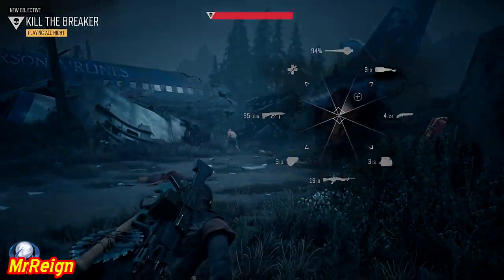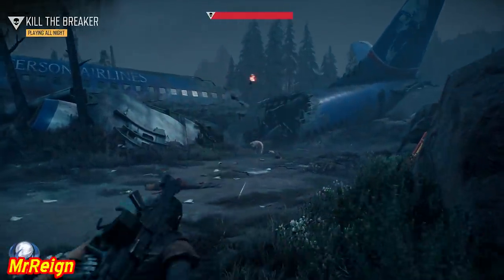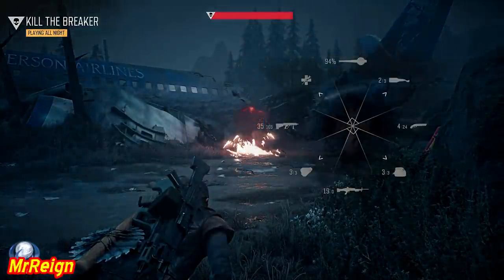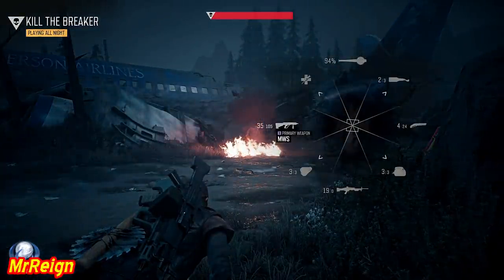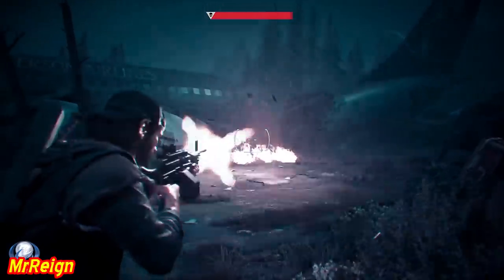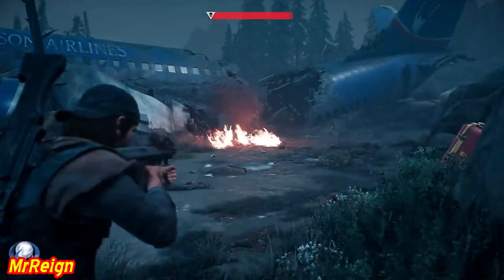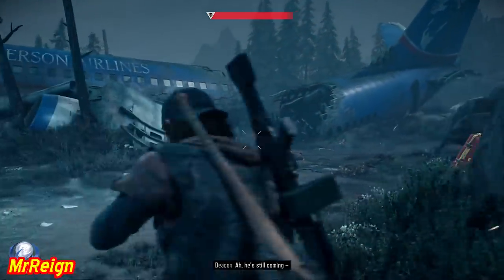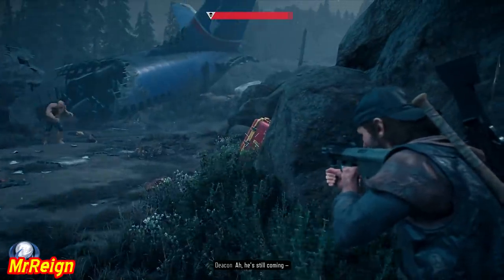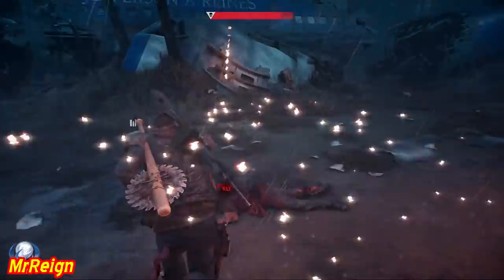What I always do with the bigger bosses — the hint screen on the loading screens tells you that if you set them on fire, they're more susceptible to all other damage. Although with him, gunfire is almost ineffective as you'll see here — does take off a bit. That's all the ammo I had, but there is ammo scattered everywhere. I was going to use the explosives here, which absolutely owns him.